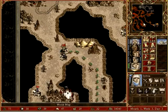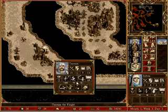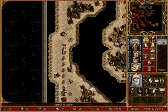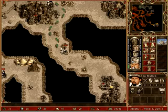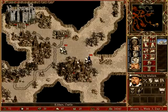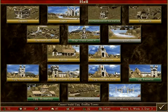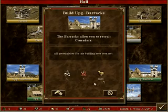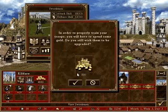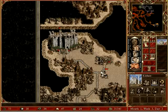Sylvia can bring those troops down to Tarnum. Then we'll upgrade the barracks here, so we turn these swordsmen into crusaders.